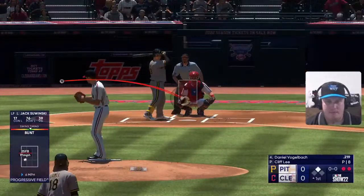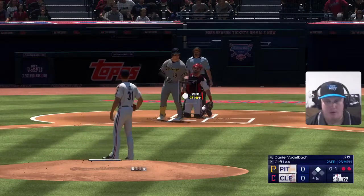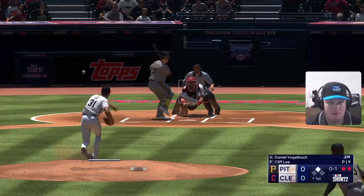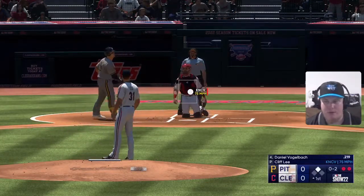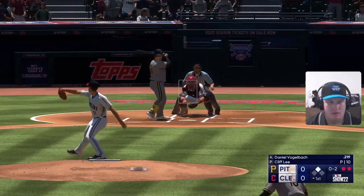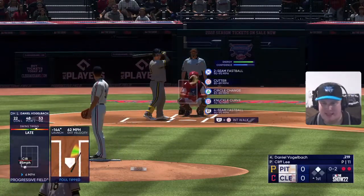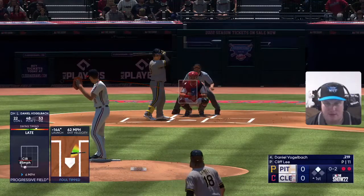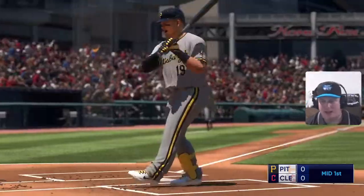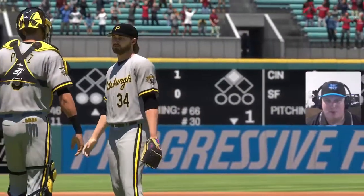Daniel Vogelbeck, the designated hitter, quickly goes 0-2. We go with the changeup down, and Cliff Lee gets the strikeout. Three up, one down — Cliff Lee giving up no runs. We took Pittsburgh unis from the mid-90s and Cleveland unis from the late 80s for this matchup.